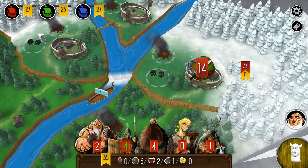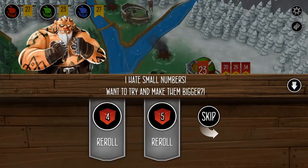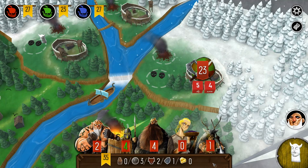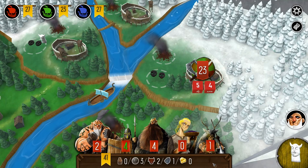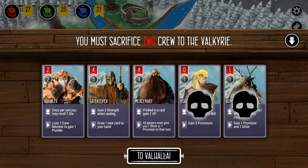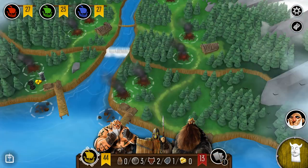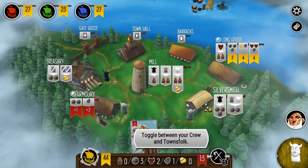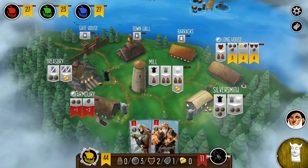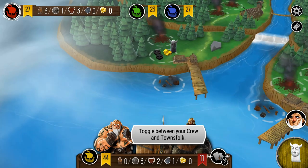My strength is pretty pathetic. I roll a 23 — I'm not going to reroll any of those dice. I'll gladly take the lowest tier victory. It puts me at 41. I do have to sacrifice a couple of crew members, and that's okay because that's my last raid of the game. I'm eyeing up that long house four-point banner.